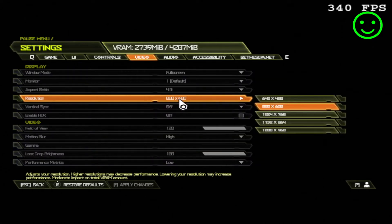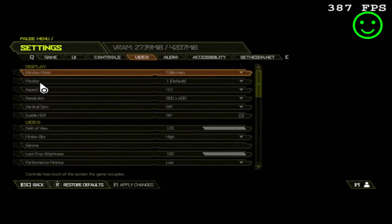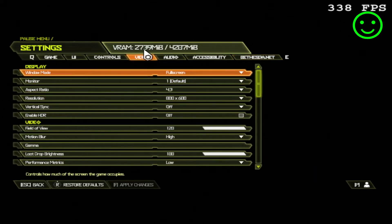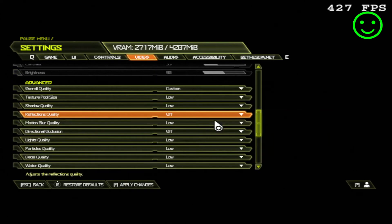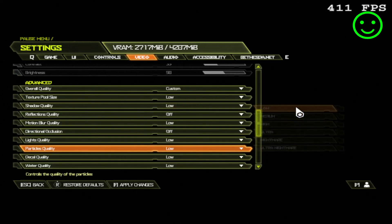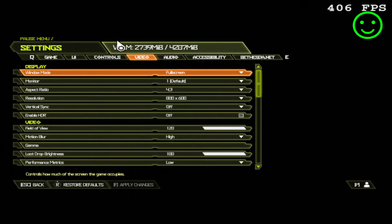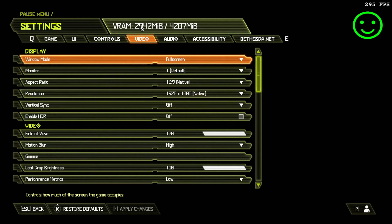I changed the resolution to 800 by 600 and I'm still consuming the same VRAM value. I tried to disable everything to get as low as possible, and the lowest VRAM usage I could achieve is 2.7 gigabytes. Going back to native resolution it's 2.9, so it's not a huge difference, but there is a difference.